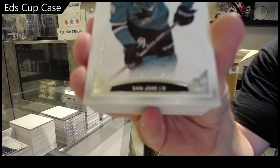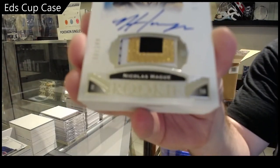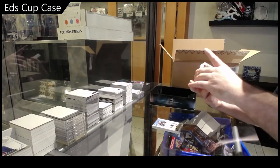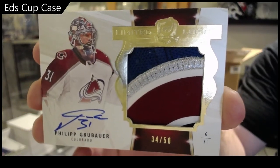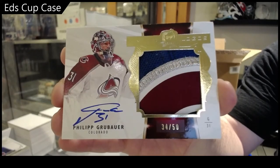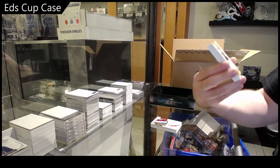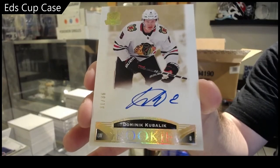249 Brent Burns. We've got a 249 beautiful RPA of Nicholas Hague — I love the gold on those cards. We've got a limited logos patch auto, and a good one — number 36 gold rookie auto — Dominic Godbout! 36 gold rookie auto.